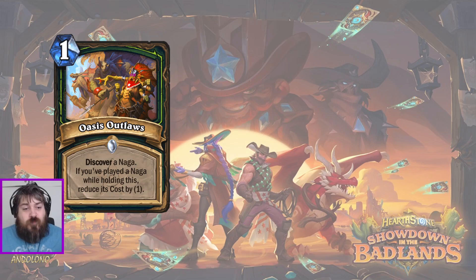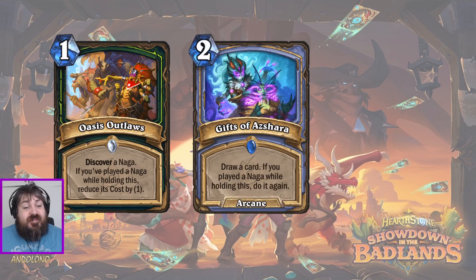All these Nagas want cheap spells. How about Oasis Outlaws? A 1-mana spell: Discover a Naga. If you've played a Naga while holding this, reduce its cost by 1. You can almost equate this to Gifts of Azshara - which saw a lot of play in Naga Mage. That was 2-mana draw 2, and if you played a Naga, you'd draw an additional card. Instead of drawing, Oasis Outlaws has you discovering a Naga - basically drawing a card you probably want, since the Naga pool is fairly small for Demon Hunter. Many are cheap, and you get a 1-mana discount. So you could argue it's 1-mana draw 1 with a discount - slightly better, maybe. Either way, it's definitely going into that deck.